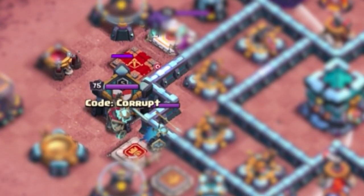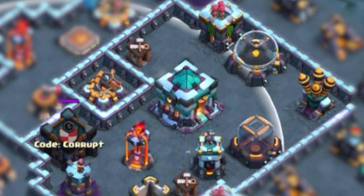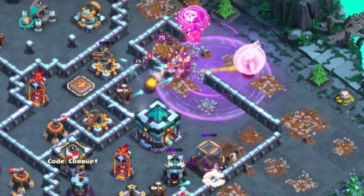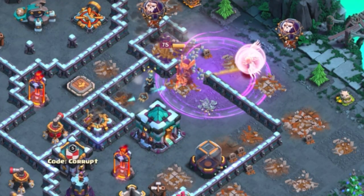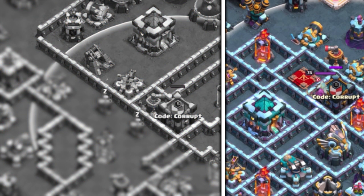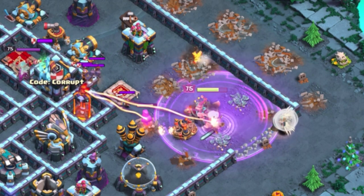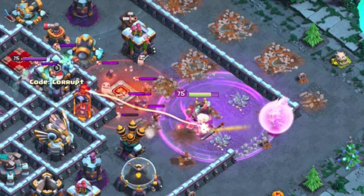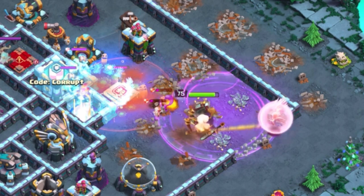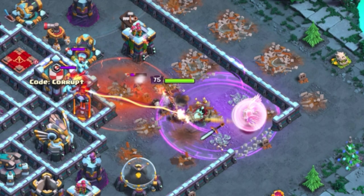I would recommend looking for the enemy Clan Castle with your Queen Charge. If the CC is right by the Town Hall, chances are this is a great spot to enter the base with your Queen Charge. However, if the CC is either away from the Town Hall or the Town Hall is in the core of the base, this is a better spot to focus on removing the CC plus any key defenses around it, which will allow you to set one part of your funnel, allowing your Hybrid to gain access to the Town Hall.